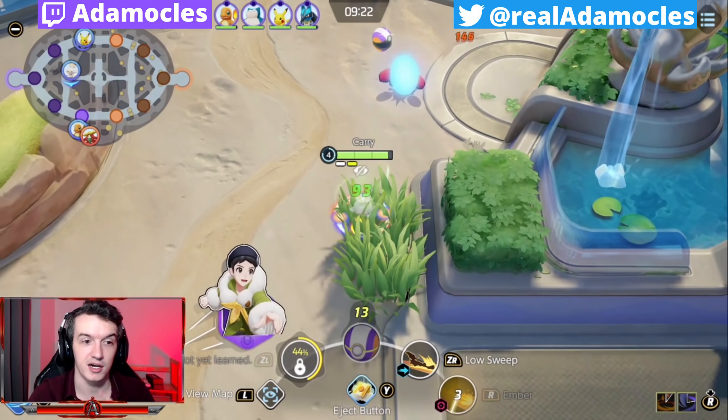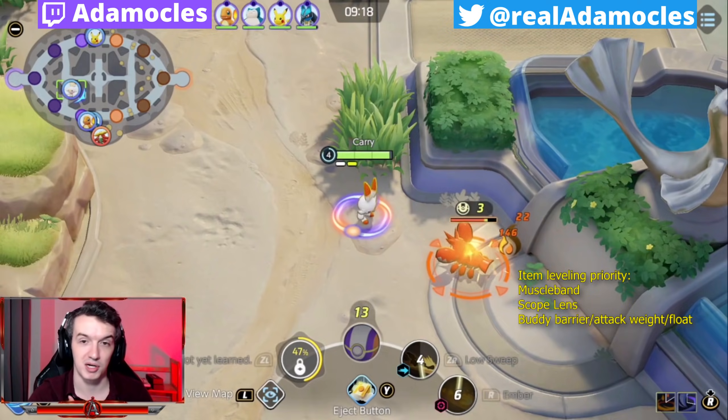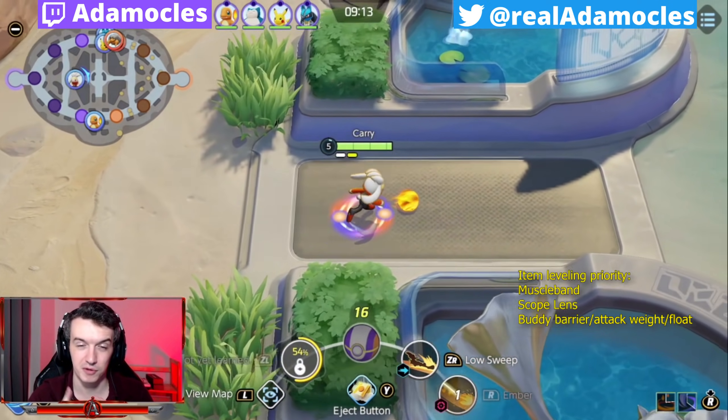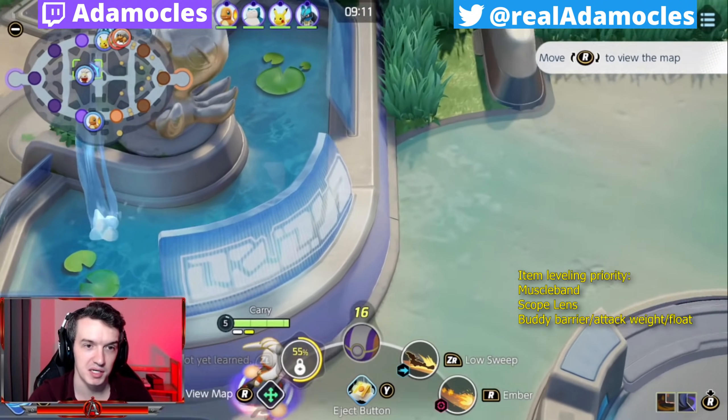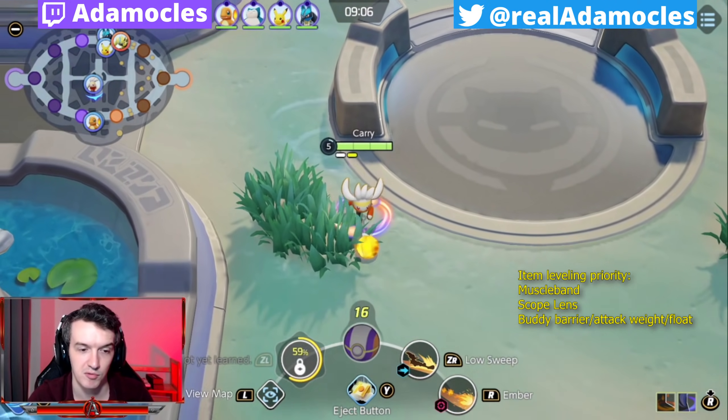I always go Blaze Kick and Feint. For items I would suggest going Muscle Band 100%, Scope Lens 100%, and then even though I run Float Stone in this game I would recommend Buddy Barrier because it is really really busted and people will figure that out soon once they get to a higher rank.